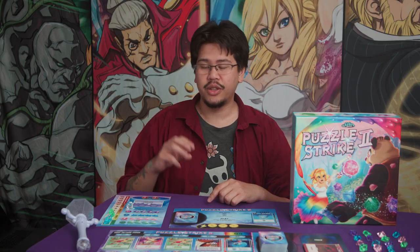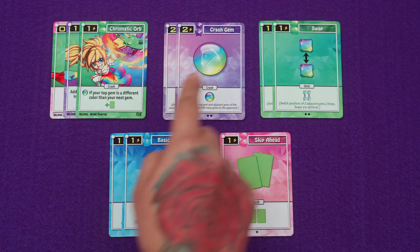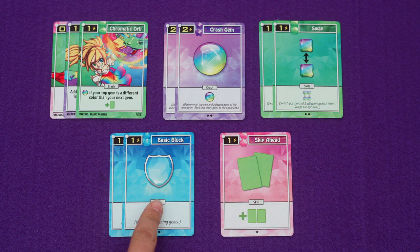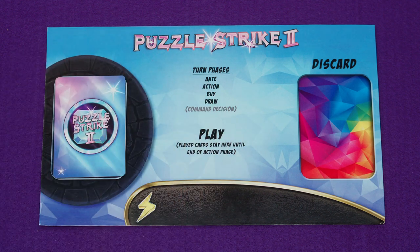Each player's starting deck consists of 10 cards: their three character cards, two crash gems, two swap cards, two basic blocks, and a skip ahead. Players should shuffle their starting deck, place it in the designated spot on their player board, and then draw a starting hand of five cards.